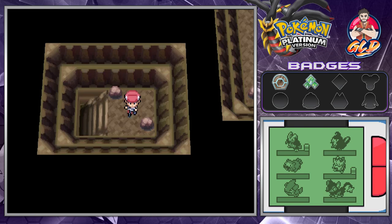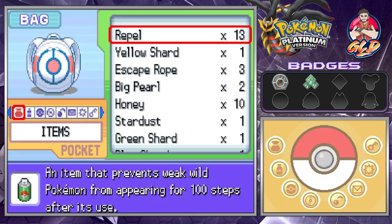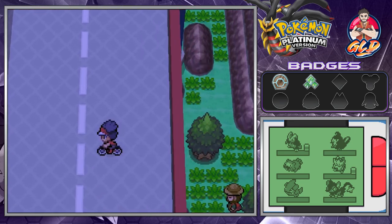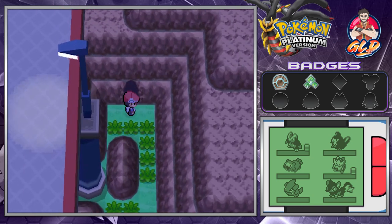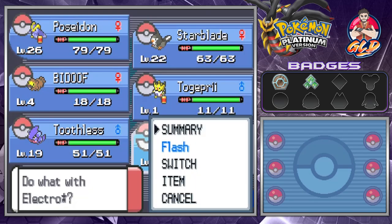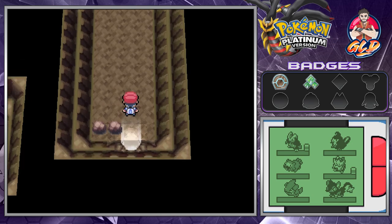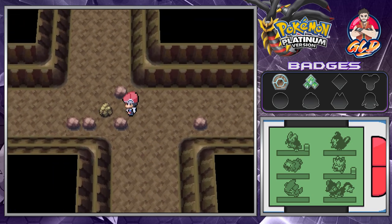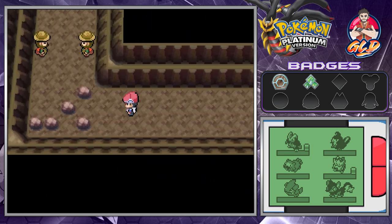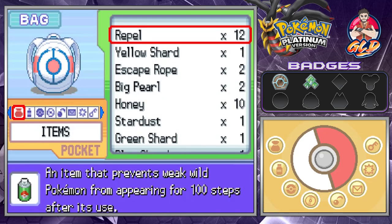We are going to be escape roping and going towards the other section of this place. Here we are outside of where we were at. We're walking towards the visible cave so we can start this whole thing off. This is the original Electro Star right here. The reason I switched them out was because I like catching different Pokemon with different Pokeballs. What you need right here is a Pokemon with Rock Smash.